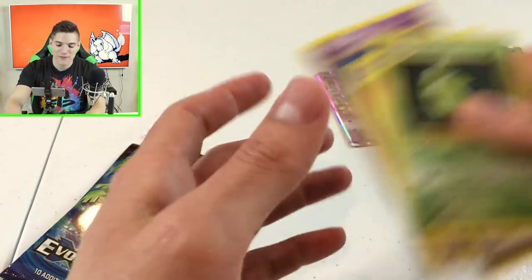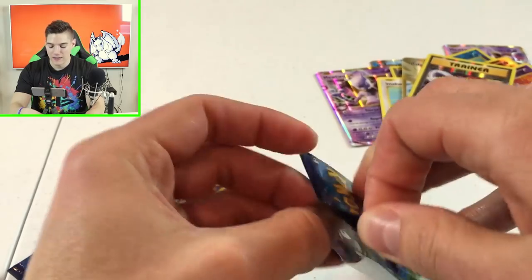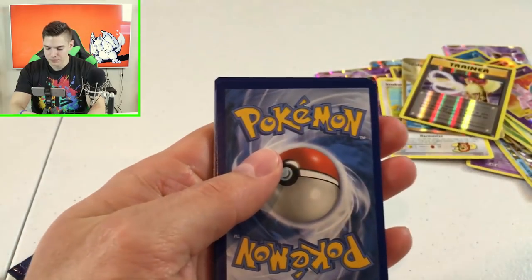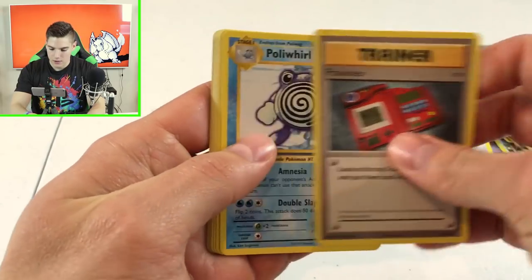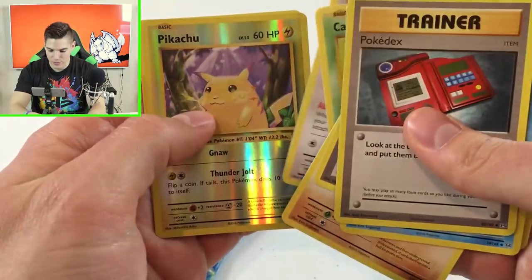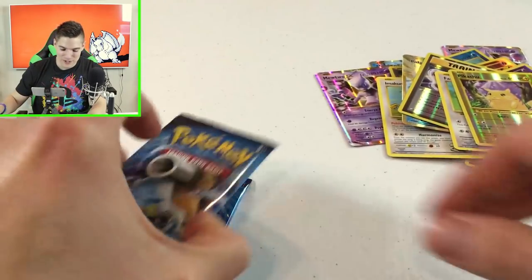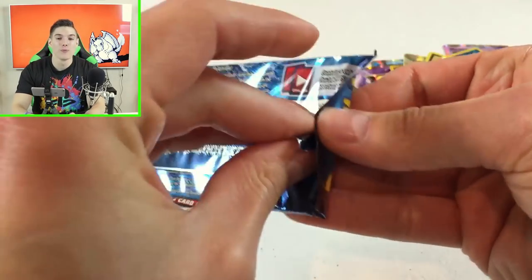We've completed everything I wanted to do and we still have so many more packs to go — three packs left in this video, then more videos to come. At least one collab is definitely going to happen. Next pack pulls: Pokedex, Poliwhirl, Sandshrew, Voltorb, Magnemite, Caterpie, Rattata, and a Farfetch'd. If you watched my first video, I freaked out more for Farfetch'd than some of the other crazy pulls.